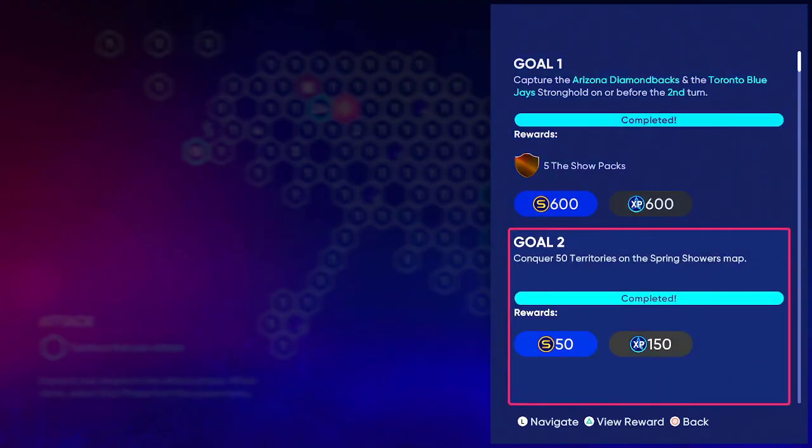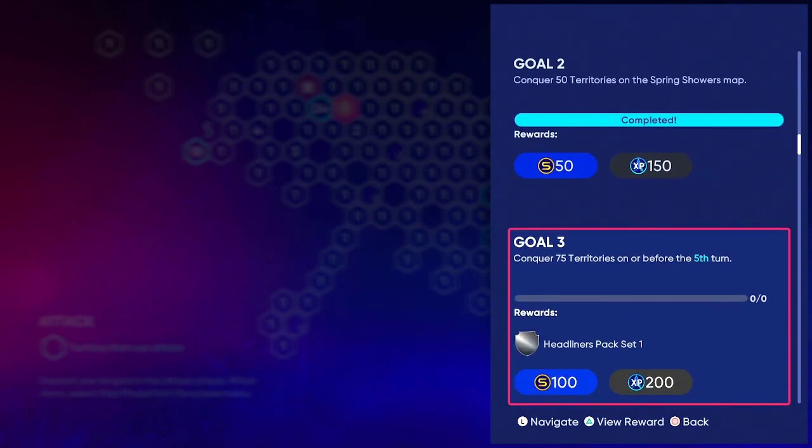Next we've got conquest Headliners packs Set 1 - conquer 75 territories on or before the fifth turn. I did not do that, so once I finish up the other strongholds I'll have to restart and make sure I get 75 territories on or before the fifth turn. That will get me a Set 1 Headliners pack.